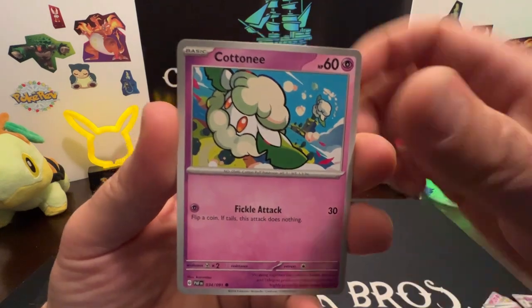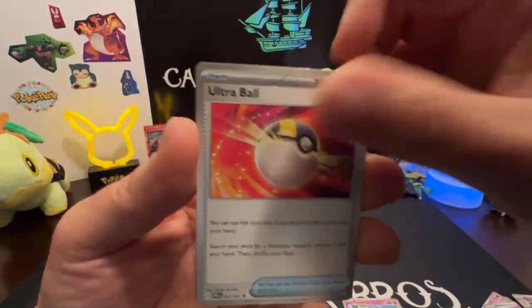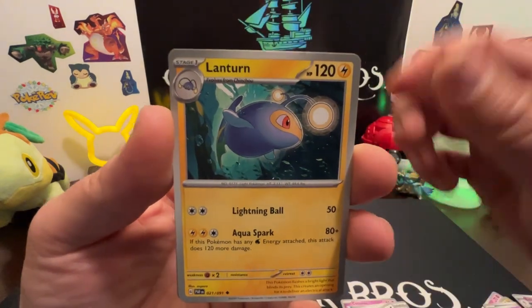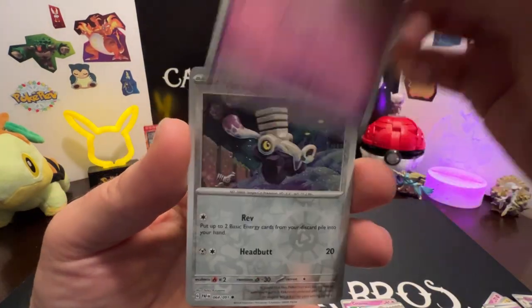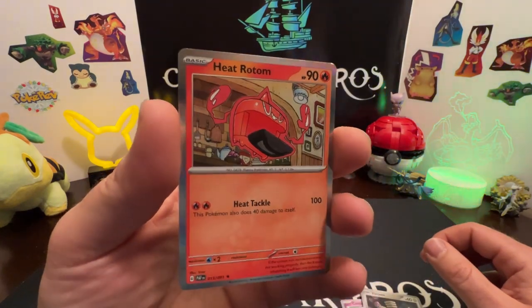Fire type — Cottony, Maractus, Gimme Ghoul, Scraggy, Ultra Ball, Oink-alone, Lanturn reverse, Whimsicott reverse, Veroom — into a Heat Rotom holo!